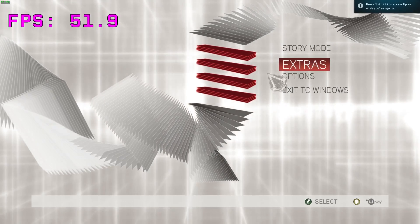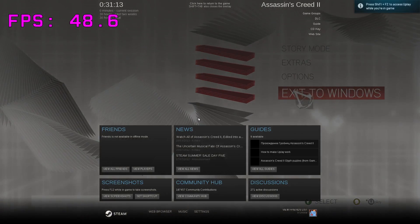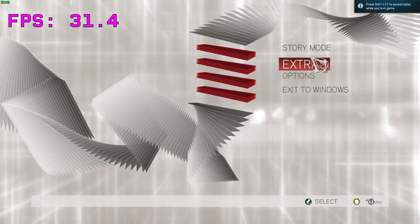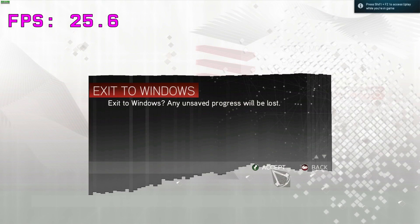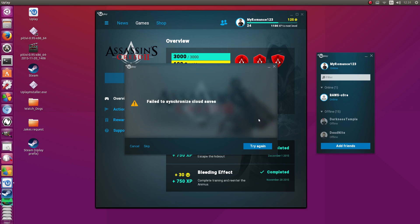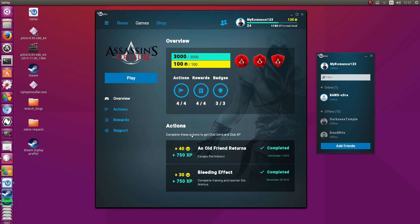The Steam overlay works, but if you open it up you will receive serious lag throughout the rest of the game, so I suggest not doing that. As soon as you exit, the cloud saves do not work. This is a serious downside unless you don't have any other systems you plan to play the game on.